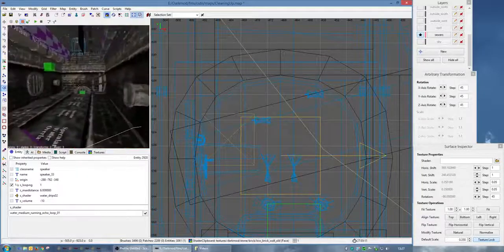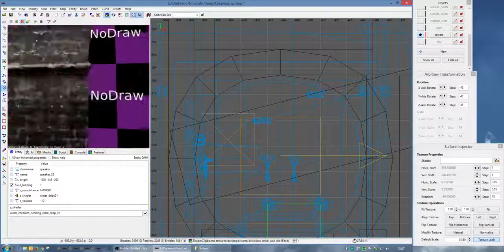So the easiest way to do that is to make them all a single func_static and set them to non-solid.